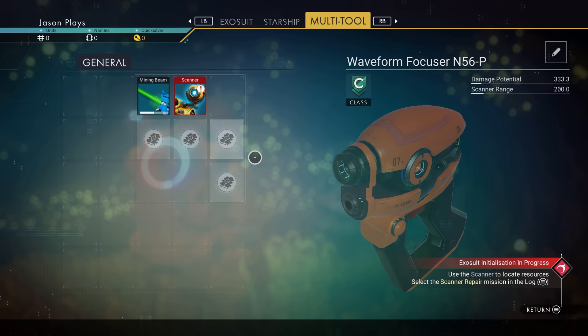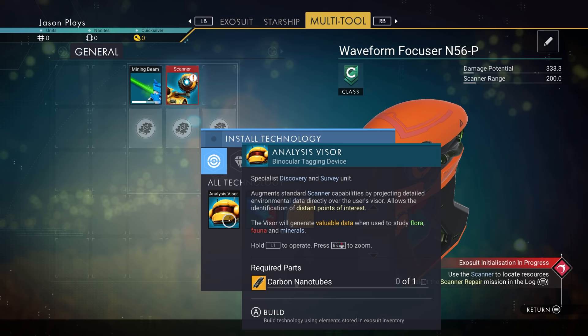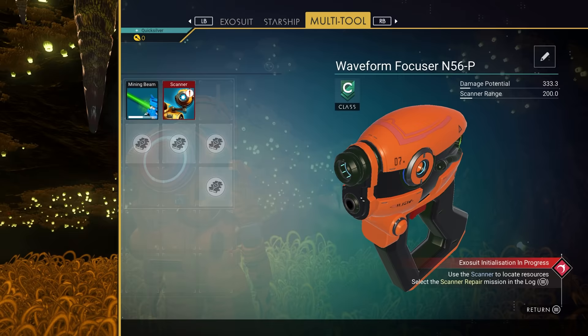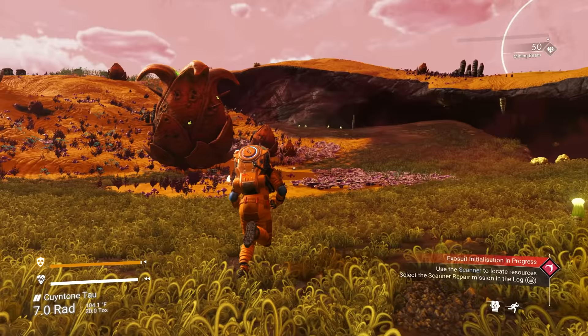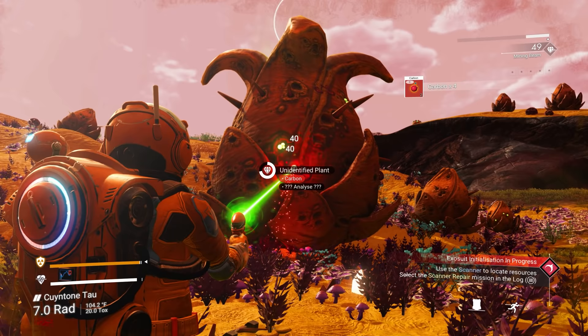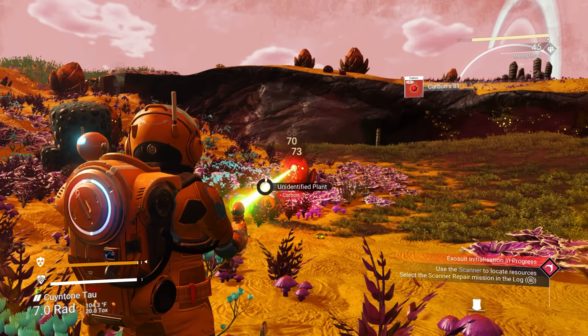First we need to fix our equipment — our multi-tool's broken and our scanner's broken. We need ferrite dust, which comes from rocks, and we need carbon to make carbon nanotubes to build the analysis visor. Small rocks give you ferrite dust and plants give you carbon.